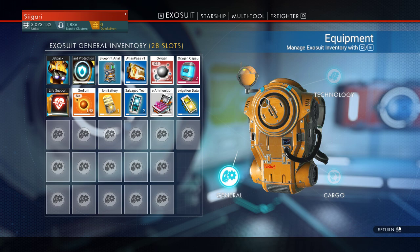Hey everybody, this is Sigari. Today I'm going to be showing you guys a little trick that I found to make a lot of money really quick in No Man's Sky, and this involves farming Gravitino balls.